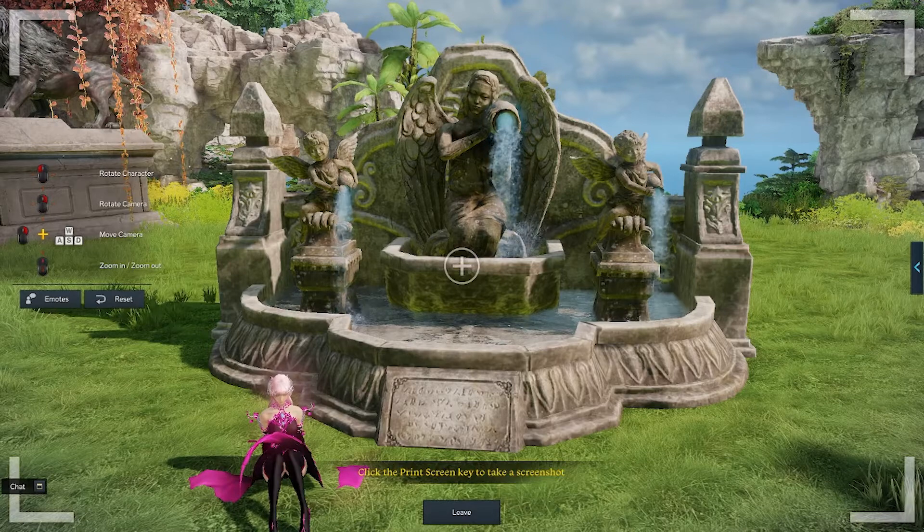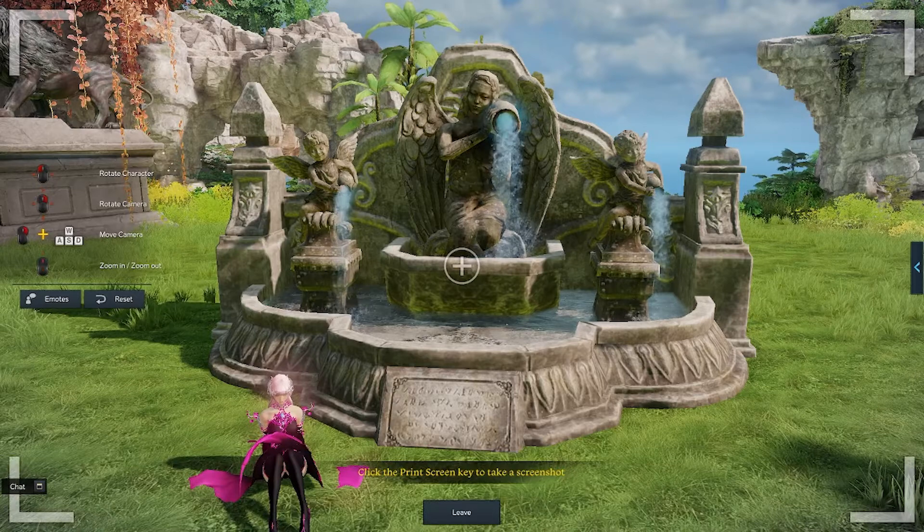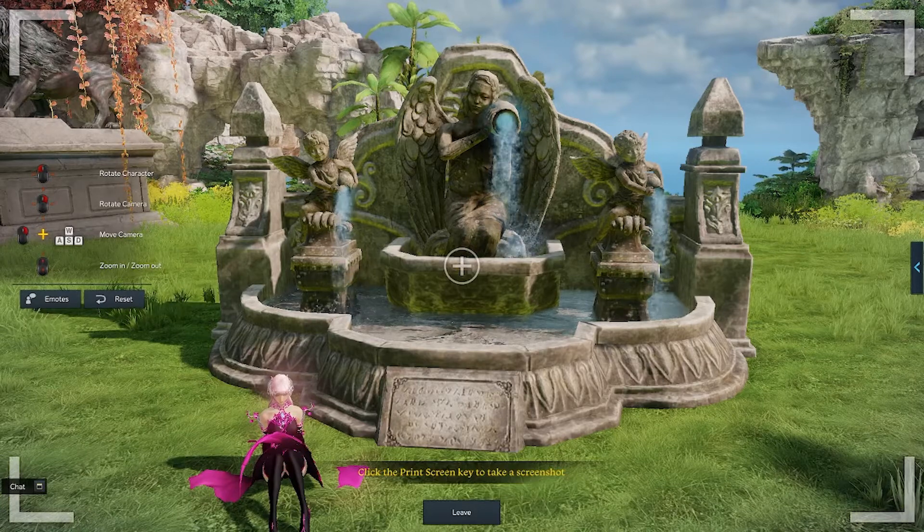This fountain features two angel-like children and one mother-like angel. I really like the details on the mother angel's design — it clearly shows the feathers, and the facial expressions on the fountain were really nicely done. There is a small engraving, but I have no idea what it says.